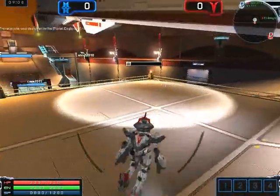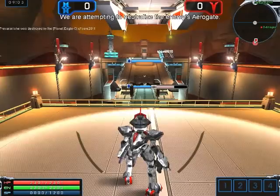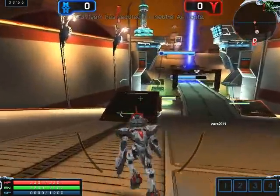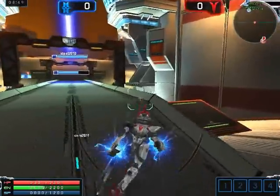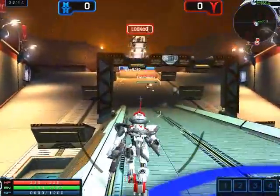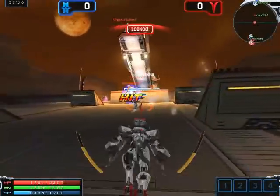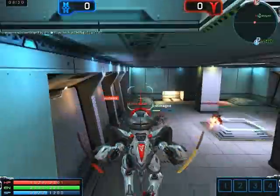These are health beacons. I'm going to take this one for my team so we can come by here and get health. R is switch gun, and you don't run out of ammo — you'll see the bars on the left and right, that's your ammo, and it overheats. See, I'm using the rifle so I can shoot from here. And you can glide if you double click.